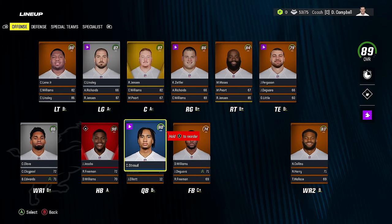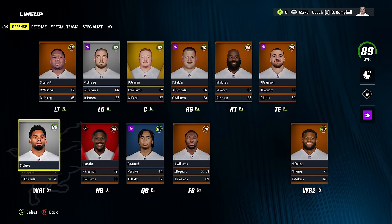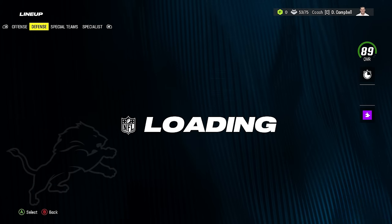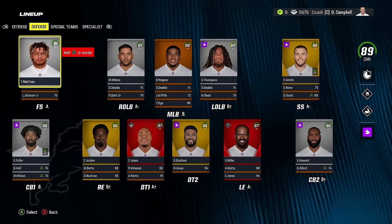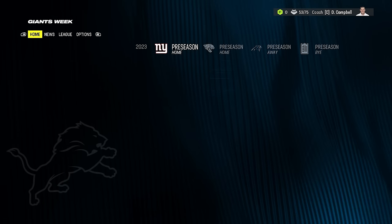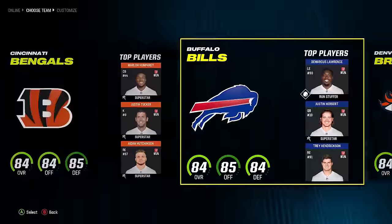Overall is 89 — not terrible. Center and left guard are great, right guard is solid too. Right tackle and left tackle are okay — Connor Williams could argue for the left tackle spot. Receivers are definitely lacking, but Olave with Jacobs is enough talent on offense for CJ Stroud to work his magic. Defensively there's a lot of age, but nobody under 84 overall starting. Without Shaq, nobody under 86. This is a really good squad.